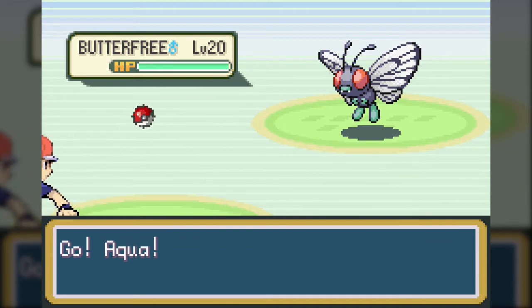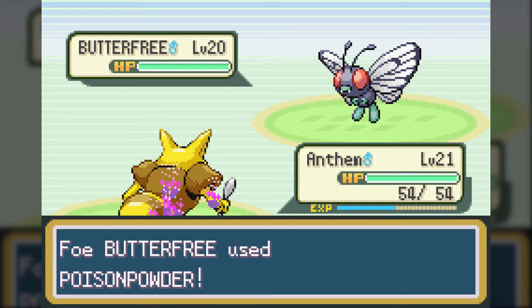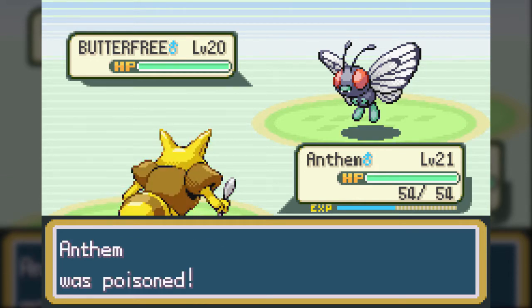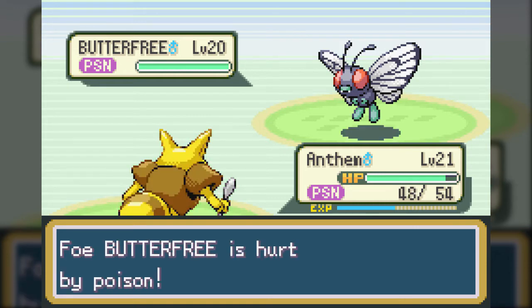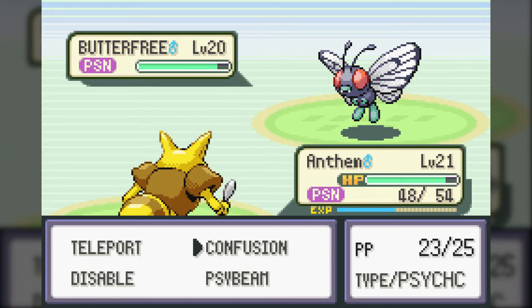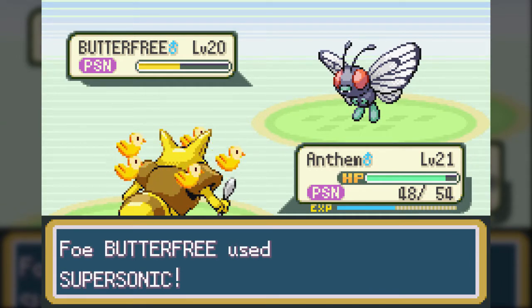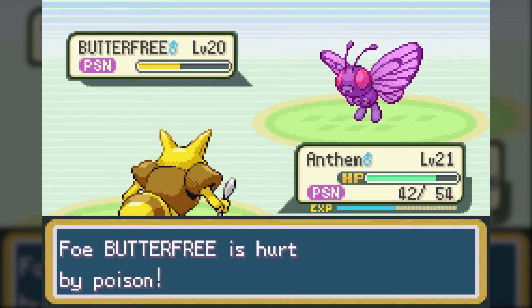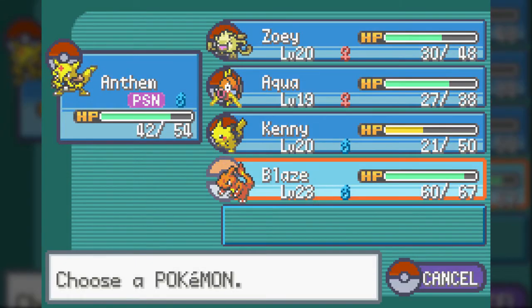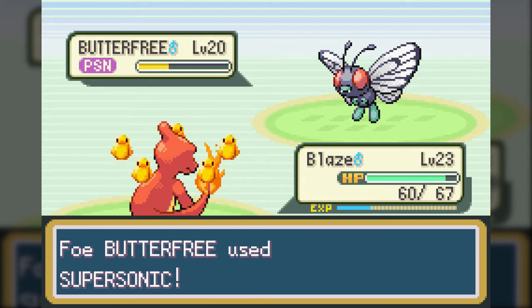This is Butterfree, the final evolution of the Caterpie line, and arguably the best Bug-type Pokemon in Gen 1. Fairly balanced special stats, Bug-Flying type, which means it's weak to Flying, Rock, Fire, Ice, and Electric. It is oddly Psychic-based in its moveset - it learns Confusion very early on, and then Psybeam not long after its evolution. If you want a pretty decent Bug Pokemon for the first third of the game or so, I recommend catching a Caterpie and going after this thing, because it is very useful. Less so than it used to be back in Gen 1, where the special stat was one thing combining both attack and defense, but nowadays it's still useful. I also just really love its design.